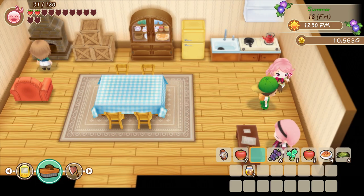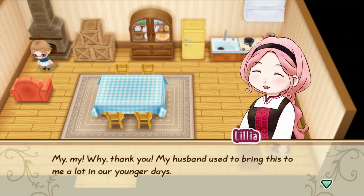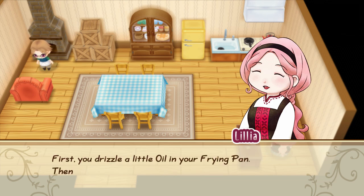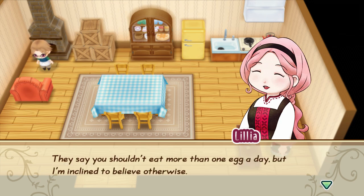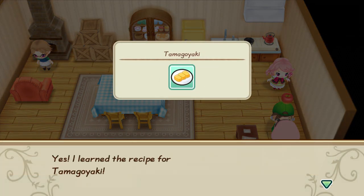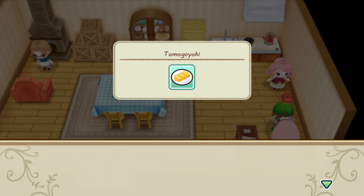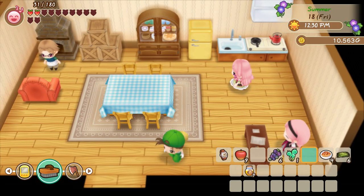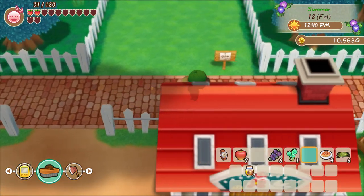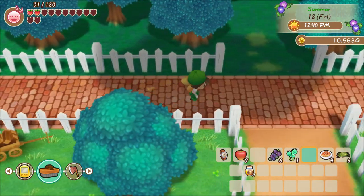Well, that happened. Lila, do you like apples? We learned how to make tamayaki — that's a type of pancake, right? No wait, that's fluffy scrambled eggs. Never mind, I'm thinking of something else. Alright, well that's an easy recipe, except I don't have a frying pan yet. I really need to get more cooking utensils.